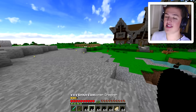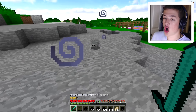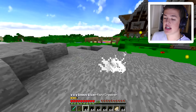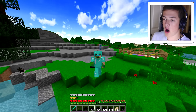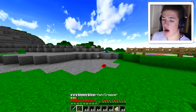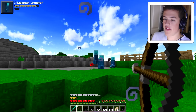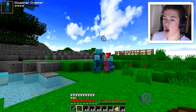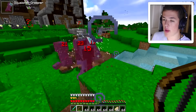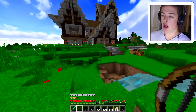Next up we have an illusioner creeper — I think I'm gonna have six creepers run at me. He didn't see me yet — there they are! Bam, one in the face, two in the face. Stay away — one of them is the real one. They're all blowing up! That is actually not a bad way to kill them all.